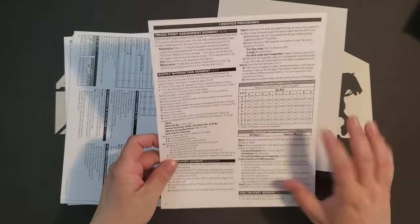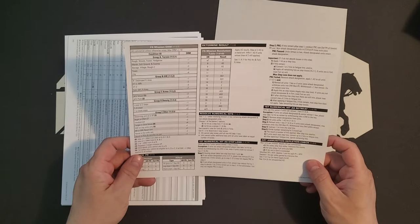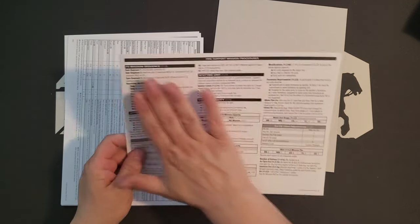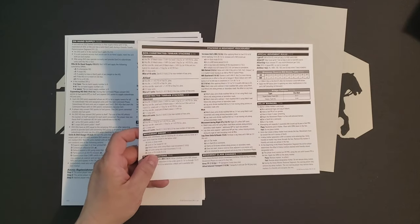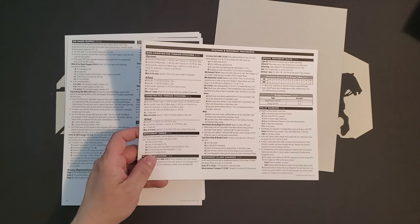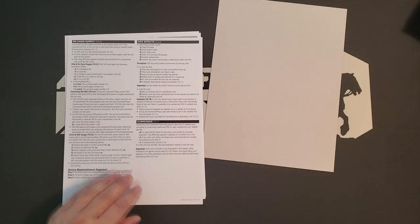Here are logistics procedures with all the logistics tables — the kind of thing you do once a day, then you have three turns: AM, PM, and night. Here's fire support mission procedures with sequences for all of that — a huge improvement. There's stacking and movement procedures, which is great because stacking is very involved in this game — probably the most complicated stacking rules I've ever seen, more complicated than Europa, though here they actually make sense. There's also a movement terrain effects chart.